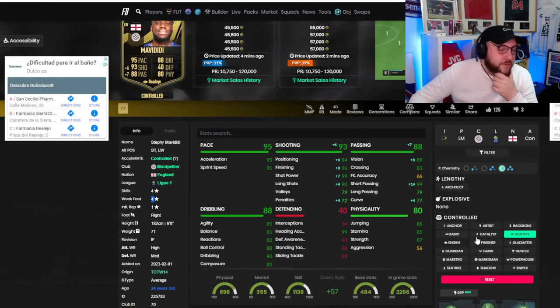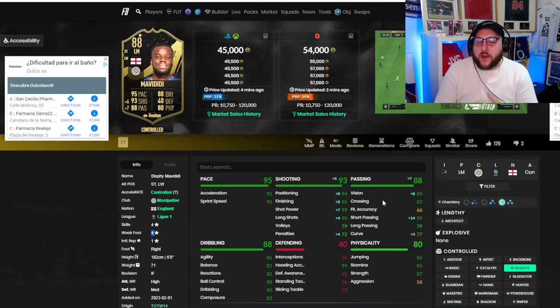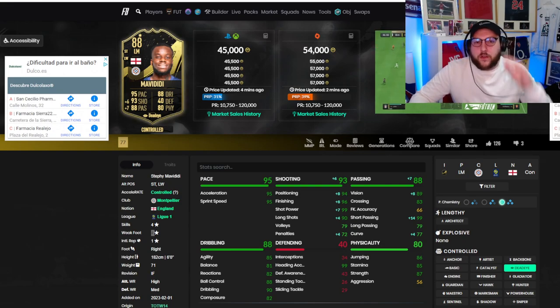There's a split between Engine, Marksman, Finisher, and Architect. Personally I wouldn't bother with Architect; on old gen you could look at Finisher to boost agility, balance, finishing, and shot power. But Dead Eye is a much better choice for the position I used him in. He can play left mid, left wing, right mid, right wing, up front, second striker, first striker — he could be a super sub of dreams. His price will probably drop to around 20-30k max within the next week. Don't forget with future stars coming and lots of packs in the swaps, there'll be chances to get him cheap or untradeable. Hit like and subscribe — catch you in the next one!